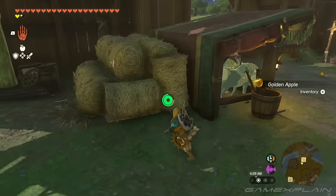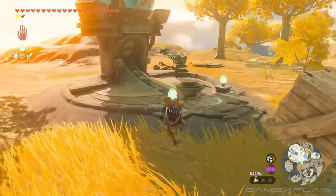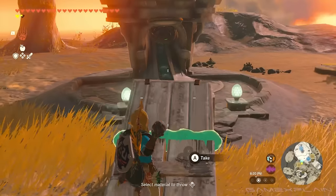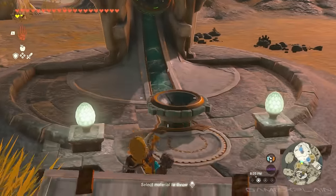So, how can we keep this going forever? Well, find a Zonai device dispenser, like this one south of the Great Sky Island. Build a structure that'll let you fall a good length to get the glitch going.